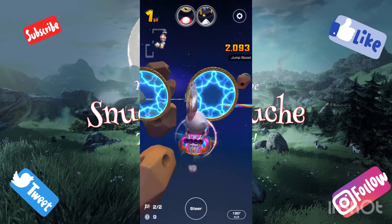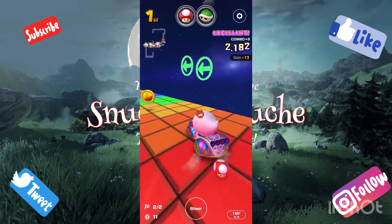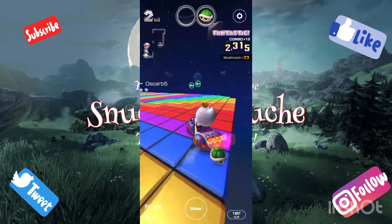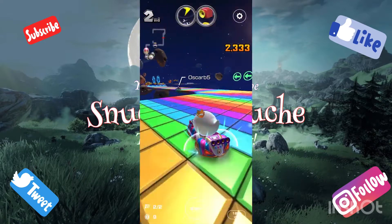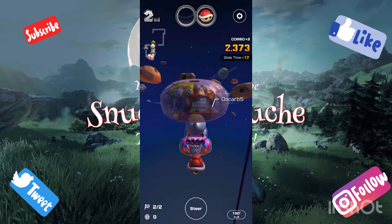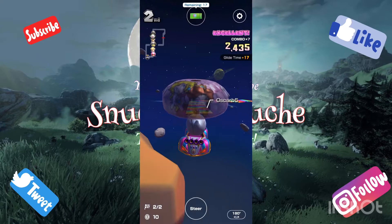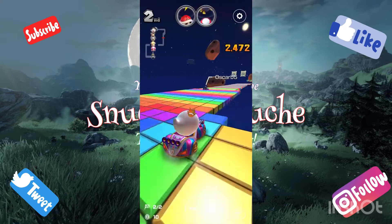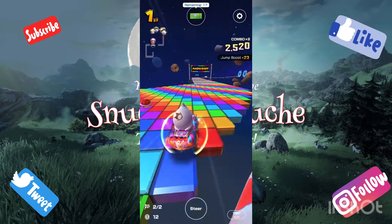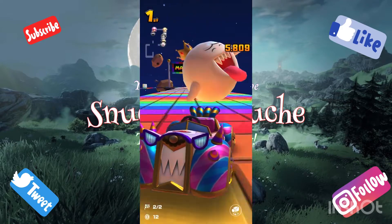We're going to finish up the first lap, go right back around, finish off the second lap and call it done. Let's see if we can get first place back. I guess the red shells just don't fly, huh? Oh, the chains! I'll take it — he fell off! He died from the red shell because of it. Nice! I'll take that win any day!